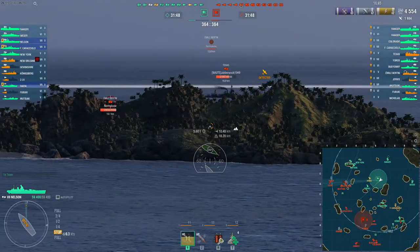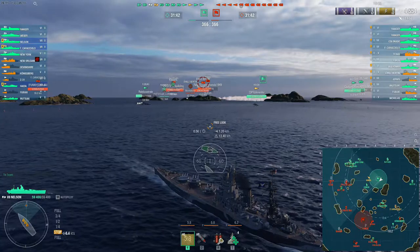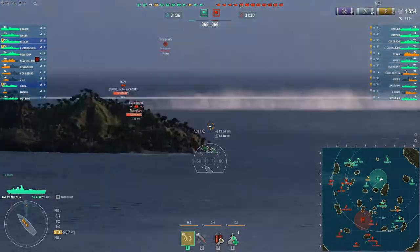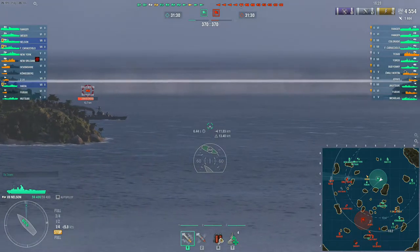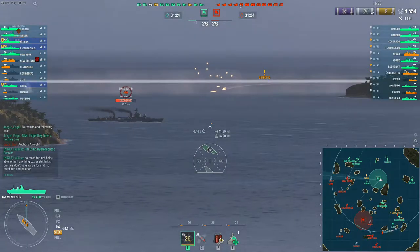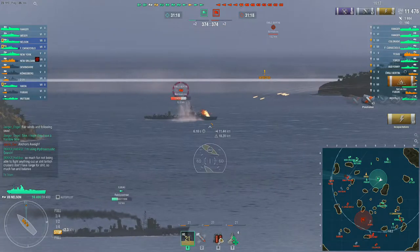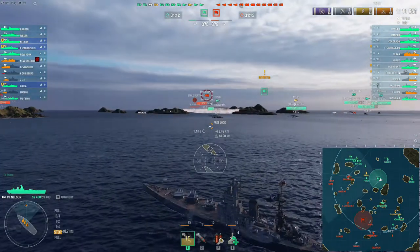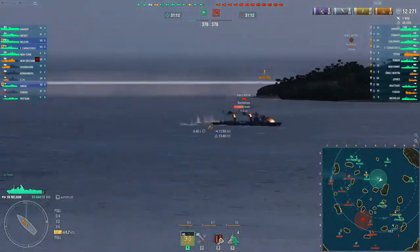Her AP shells can be incredibly powerful, but at the same time incredibly infuriating because you'll get a lot of overpens against cruisers and lightly armored targets. You'll have more success against heavily angled cruisers because you have more chance of arming those AP rounds. Even against battleships, it'll take practice to maximize performance with these guns. As tempting as it can be to fire only HE for more consistent-feeling damage, don't ever forget about the AP rounds — especially against heavily armored targets at medium and short ranges. They can be extremely punishing.